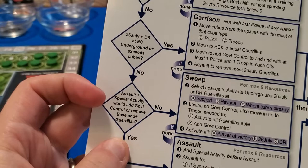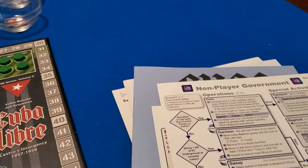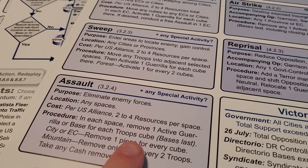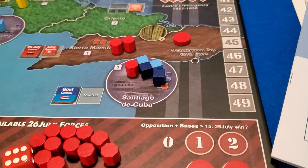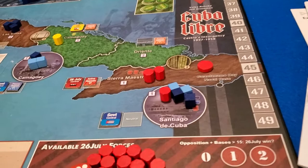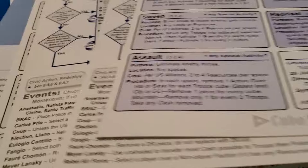Would assault plus special activity add government control, or remove a base or three-plus guerrillas? Let's look at their assault ability — they can only remove active guerrillas or bases for each troop present. The only spaces with troops are Santiago de Cuba, Camiguey, Las Villas, and Havana, but none of those have active guerrillas. Remember, to be active a guerrilla needs to be flipped to its embossed side — this one is underground. So that's a no; they won't be able to do an assault.